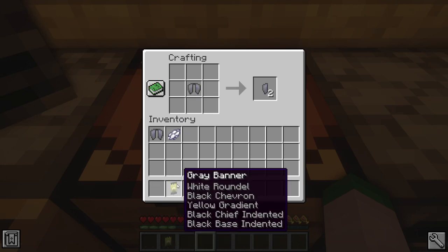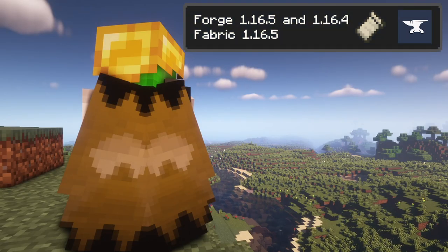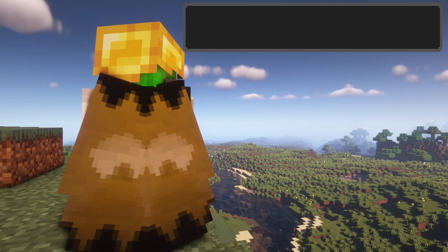Customizable Elytra integrates Elytra customization into a vanilla mechanic seamlessly, like it belongs in vanilla already, providing the means to stylize the item that is sought out by every survival player, to their tastes.